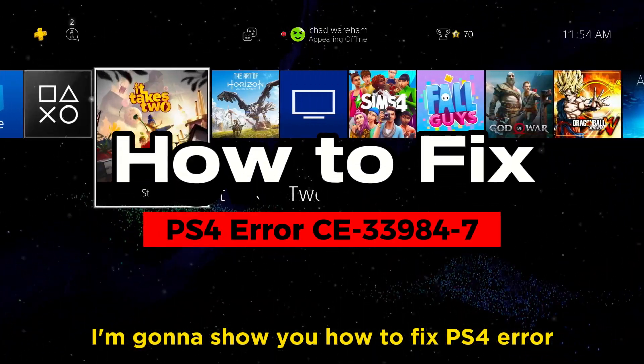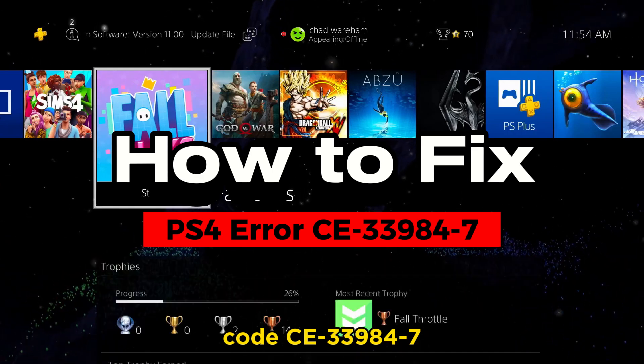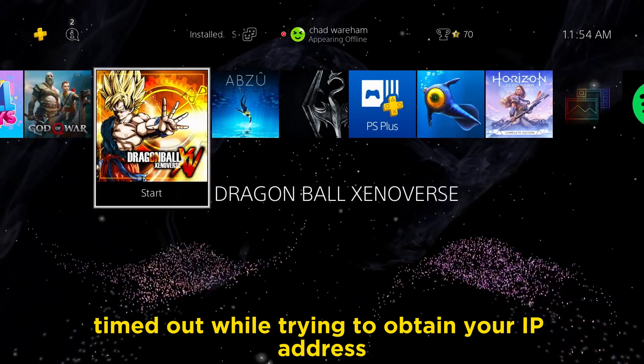In this video, I'm going to show you how to fix PS4 error code CE-33984-7. The connection test timed out while trying to obtain your IP address.